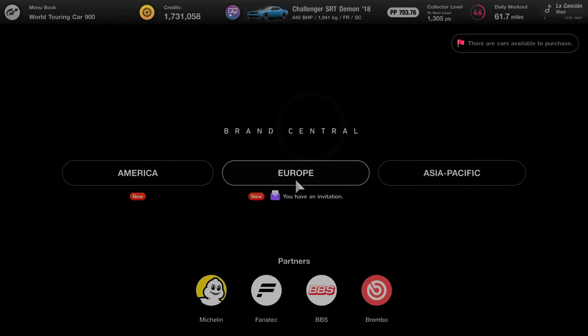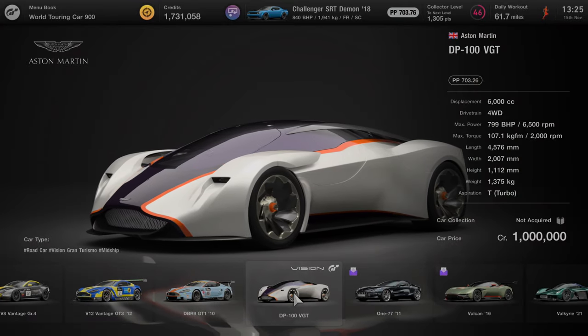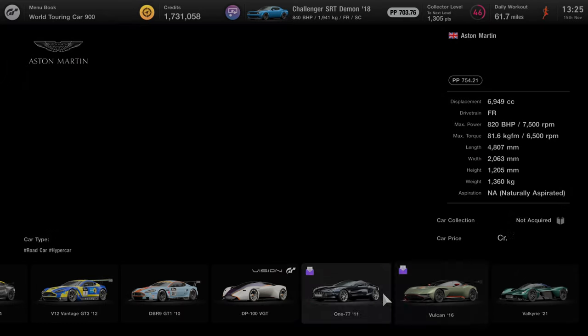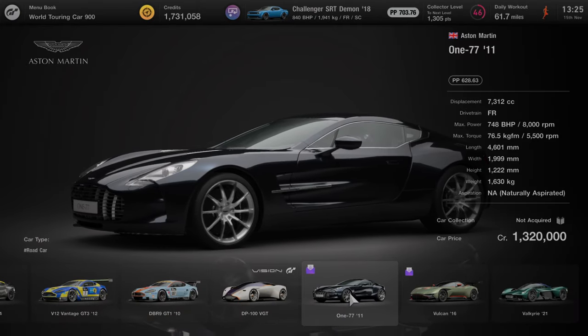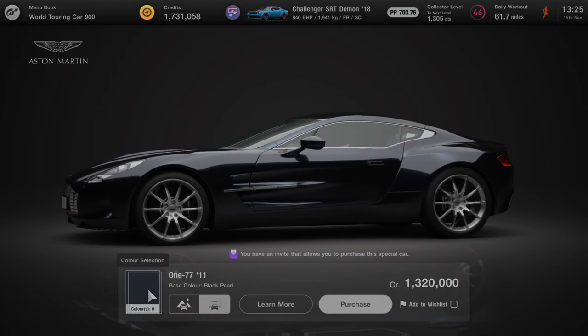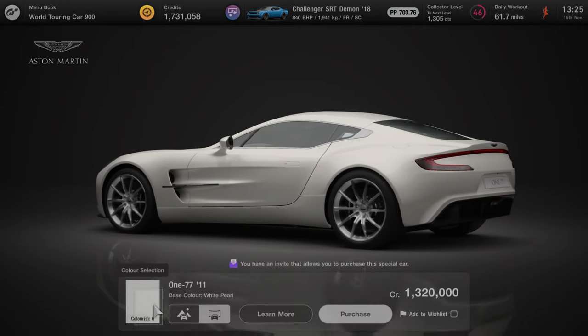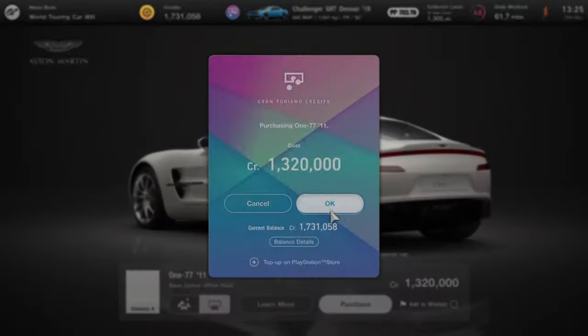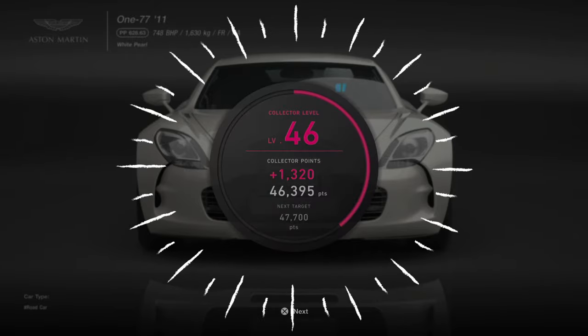Thank you so much for watching. I did get an invitation for the Aston Martin for one of the pools, so gonna start saving some money for this. The V177 2011 and the Vulcan as well - the Vulcan's three million. We'll probably buy the V177 first and then see if we get enough cash for the other one. Oh, level 47 - let's go!